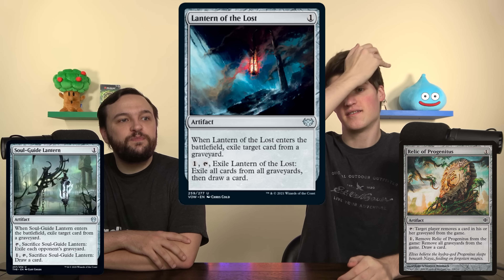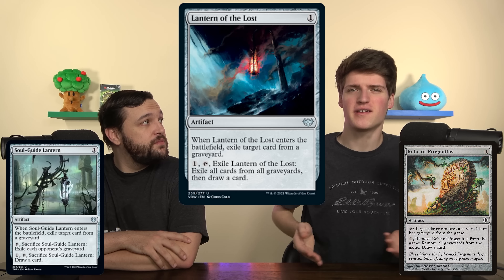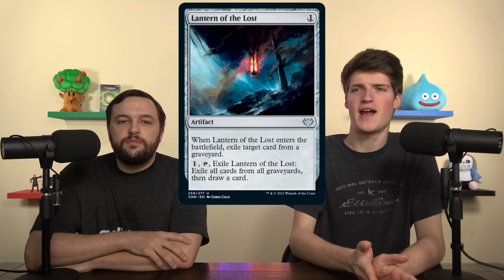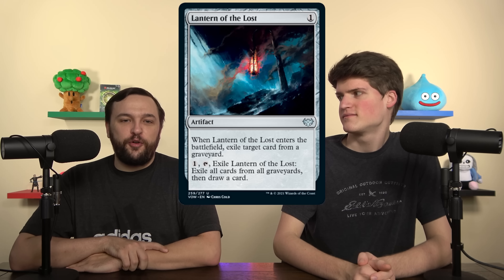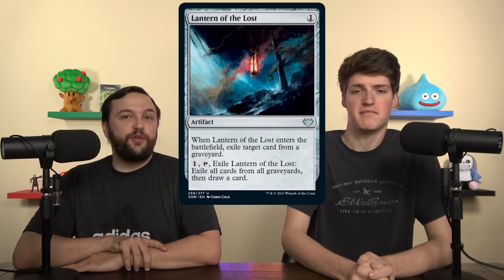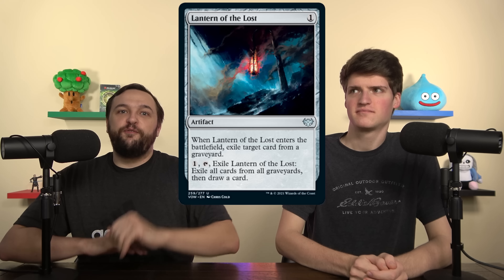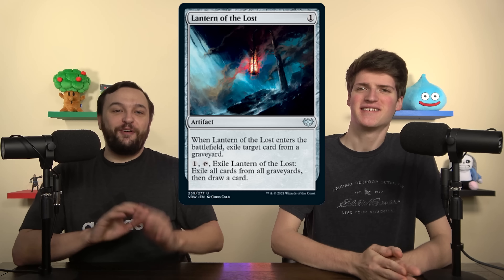It's pretty much identical to the others, except Soul Guide Lantern lets you hate out just other graveyards. Soul Guide Lantern might be the best one, but this might be better than Relic of Progenitus. With Relic, you don't get to choose — this lets you pick the best thing from a graveyard to exile. You can keep it on board, wait until somebody tries anything, and then crack it. The key advantage is you can do this colorlessly, meaning literally any color deck can run it.